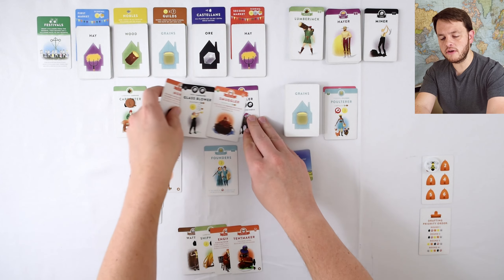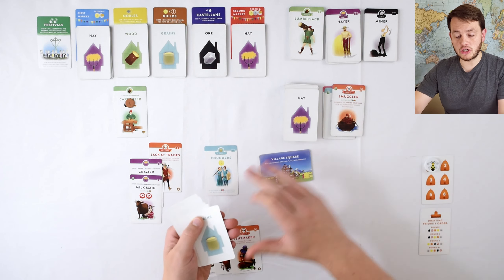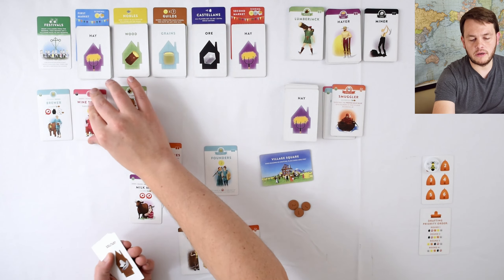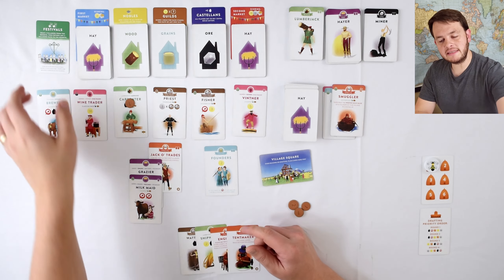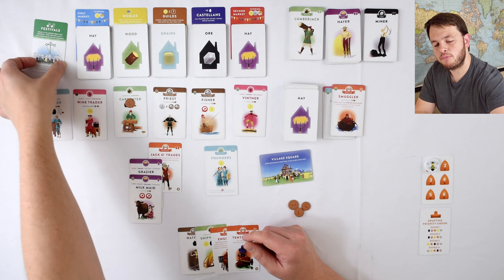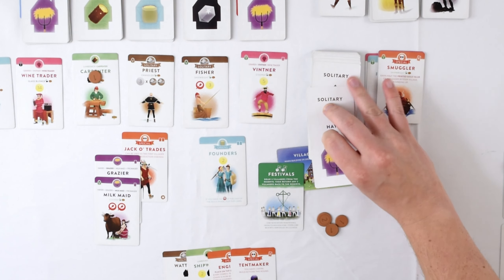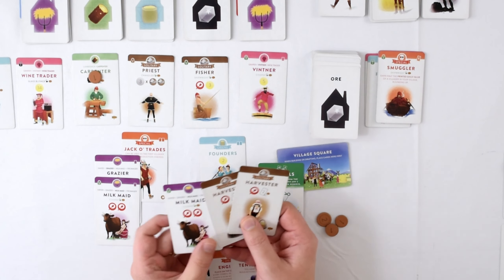I'm going to take all the other cards and toss them — these are all gone. I'm going to replace them from the reserve. I'm going to flip out one, two, three, four, five, six cards. Now I'm going to activate this spring event which says Festivals — draw three villagers from the reserve and then return any two. So I'm going to take one of these to keep. None of those are really great for me, so I'm just going to take this harvester and throw it back on top. I want to flip spring over and keep it face down.